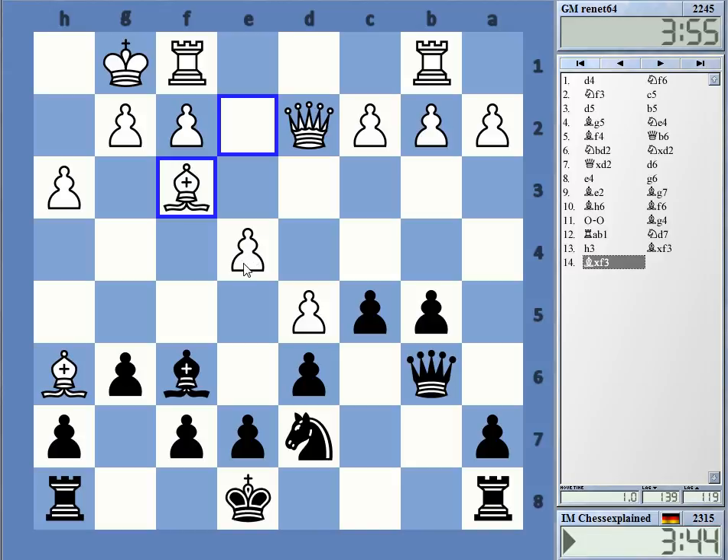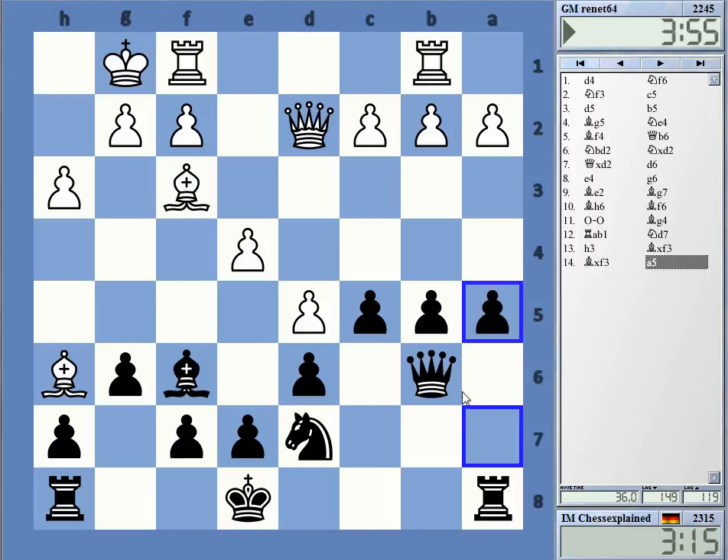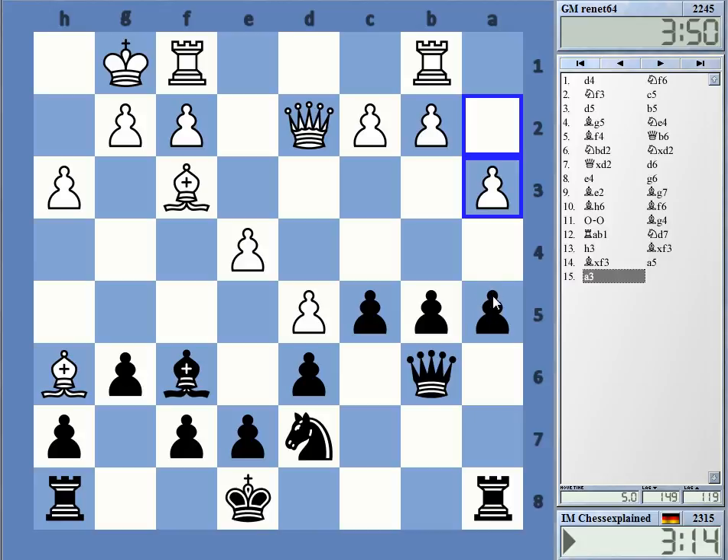He covered the b-pawn - not sure he needed to, but at one point you feel like you probably should stop relying on a tactic. Bishop on h6 is of course extremely annoying. I can try to play on the queenside just without the king being castled, but this looks questionable really.